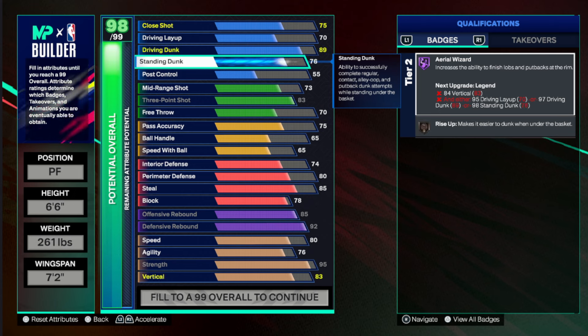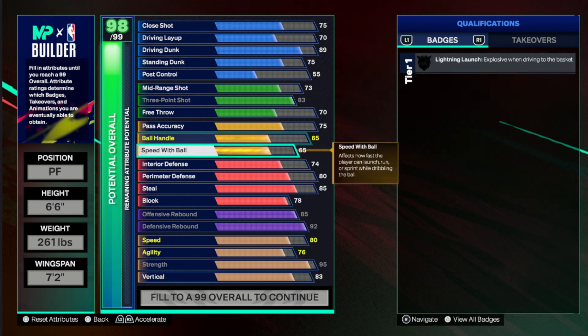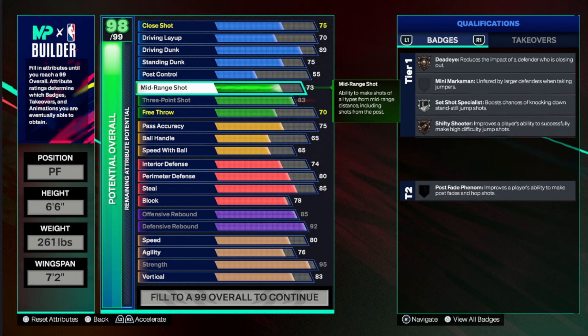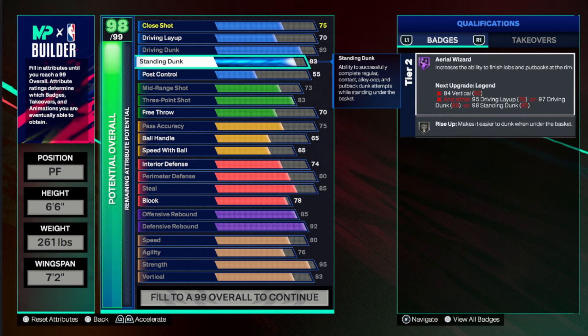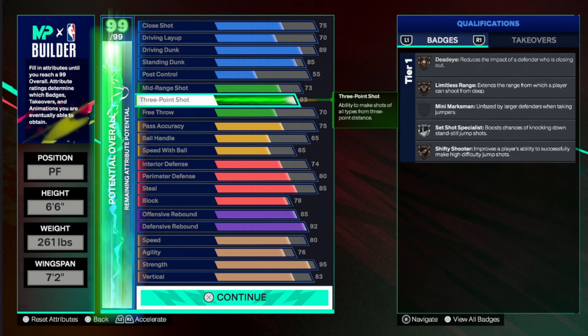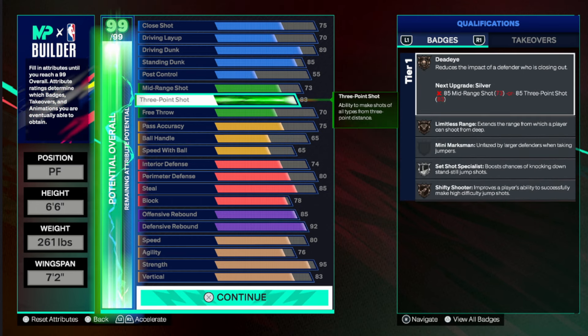The standing dunks aren't as OP as last year, but on the 6'6" you need to understand it's one of those really cheap attributes that's worth going up, because there's no point going 75 when you can get more. For me, I still like to be able to dunk fairly well when I'm around the paint. As a 6'6" build you're also gonna have bronze Limitless Range, so you can still shoot and space the floor.